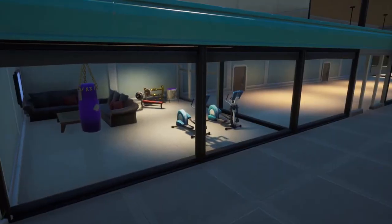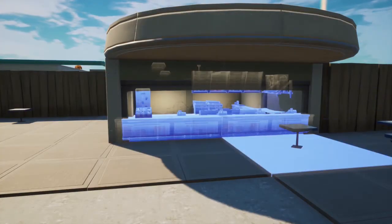Almost done — now add the exercise room. Finally, add the main pool area and snack shack.